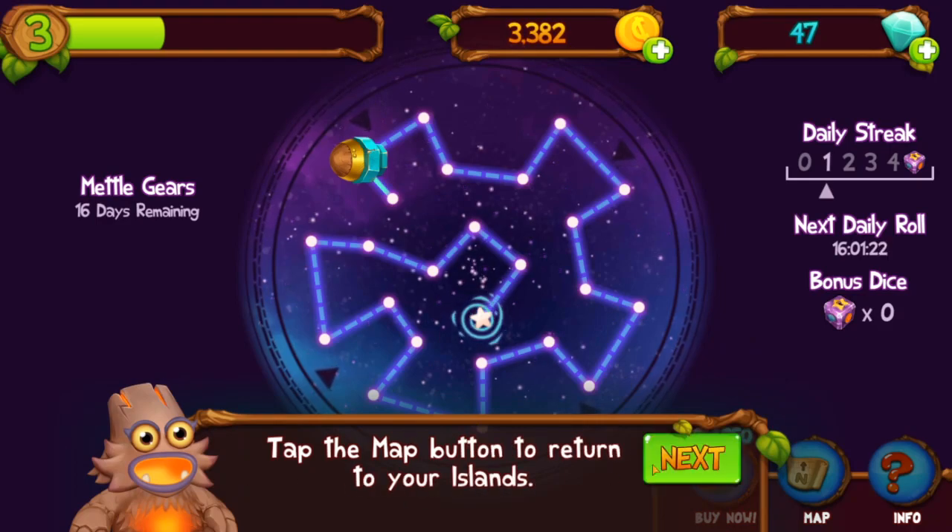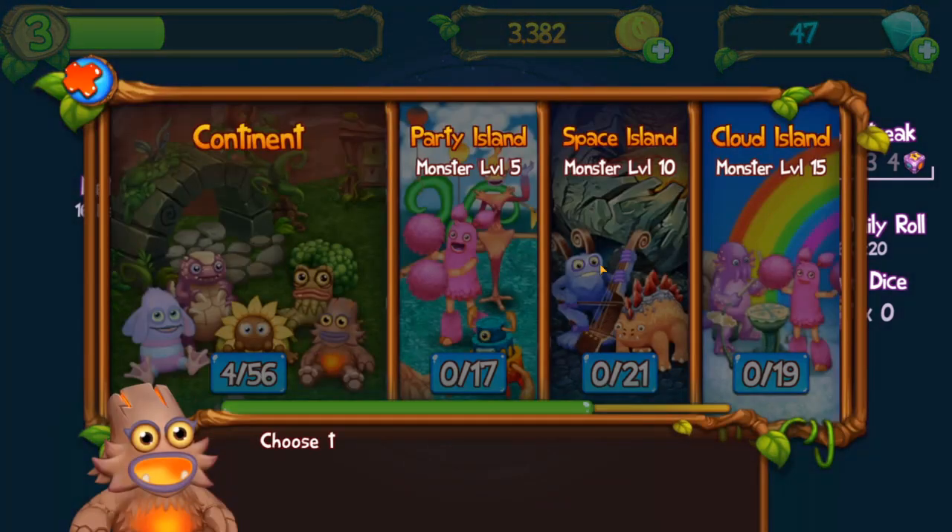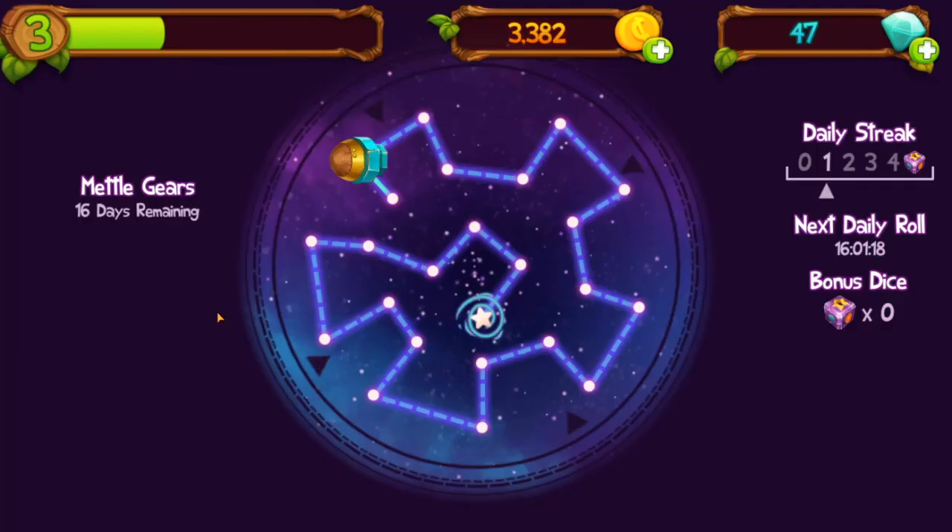Tap the button to return to your islands. The map button — that makes sense. Let's go to the continent.